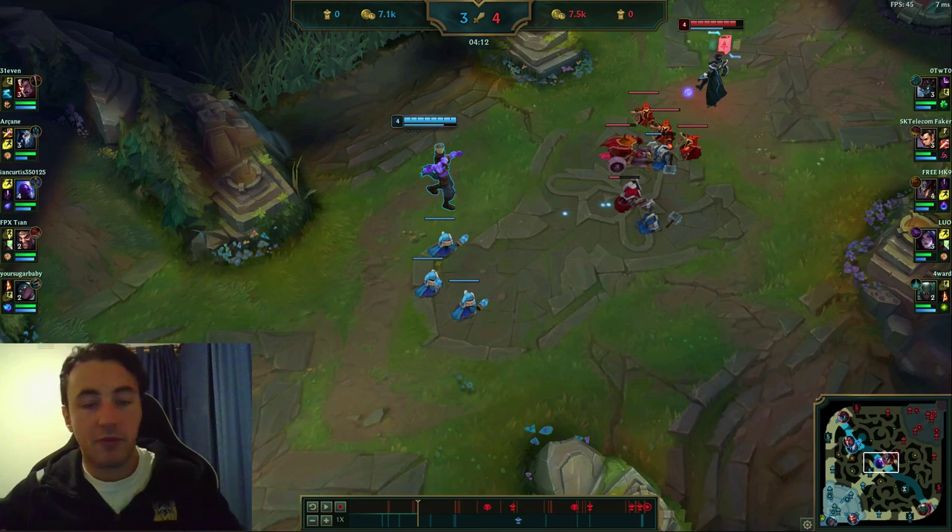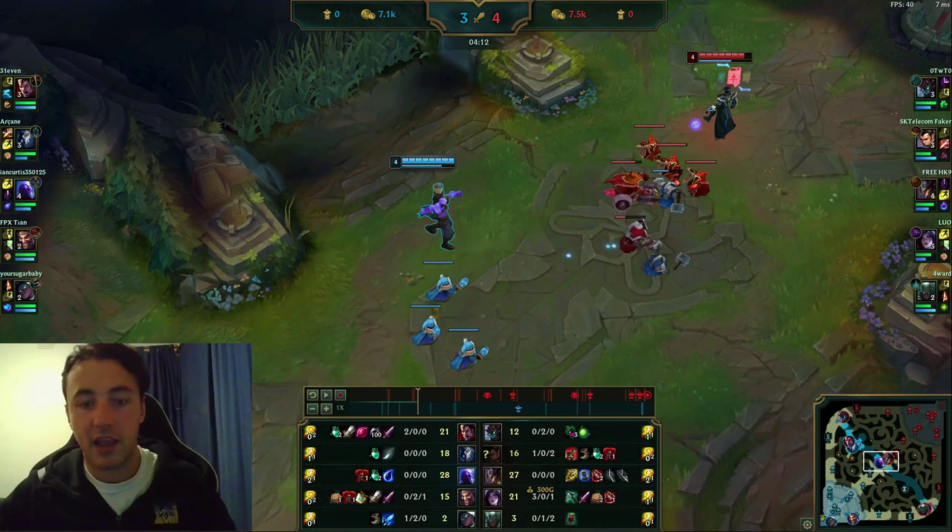Right now I've just TP'd back, I've got my tier, TF has also TP'd back, and I've got a pink ward and a normal ward.